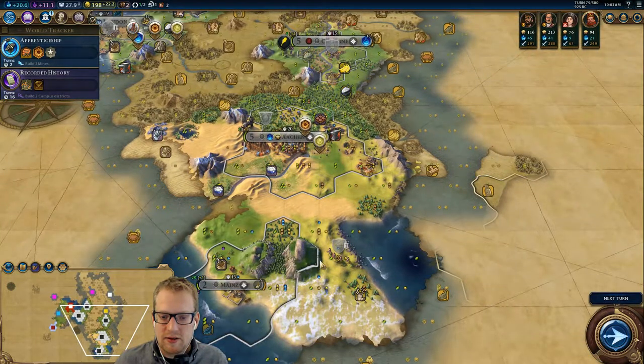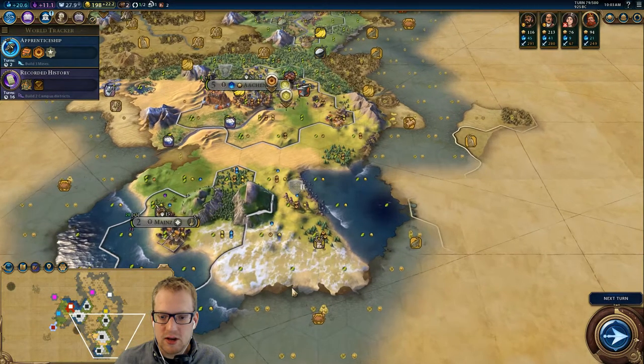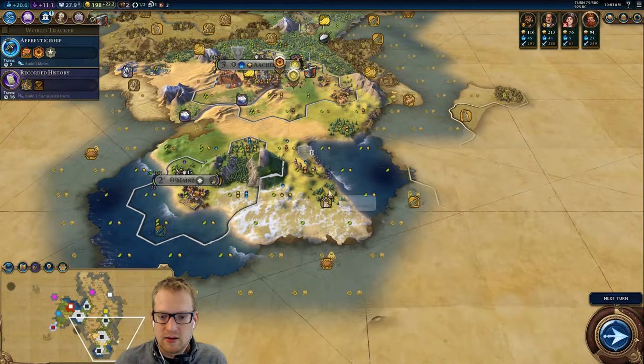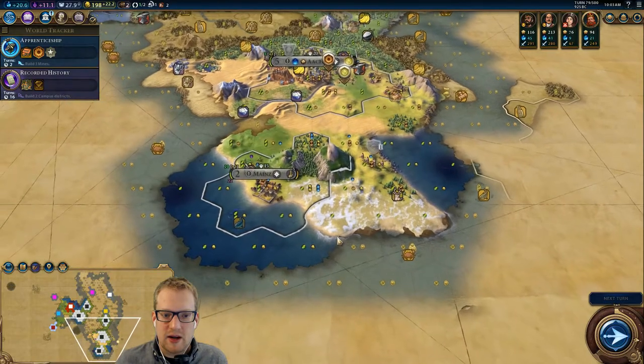I also want to plan out the rest of our cities while my brain is fresh enough in the morning. We could put a Hansa here — we could utilize these tundra tiles instead, and then farms up here. That's a better plan.